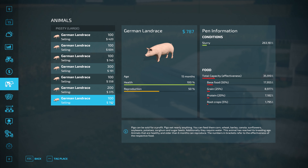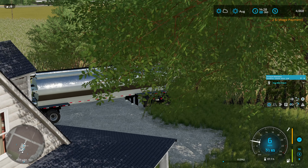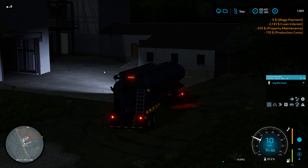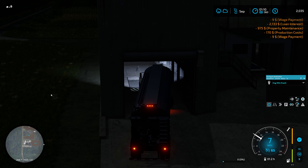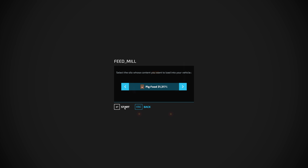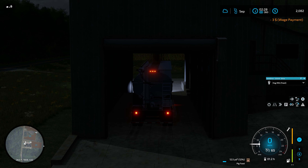We're going to keep an eye on our feed situation as we move through the time here. These hogs are starting to get close to that selling point — I think after they get through two more chunks here we'll sell them off. That's probably two months once we get into harvest and they're going to be ready to be sold. And there's our monthly loan interest and property maintenance costing us a pretty penny to keep the farm going. This auto drive worker is just costing us a small fortune.